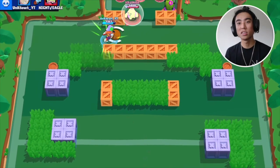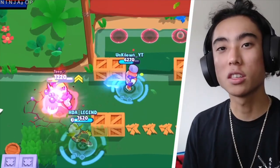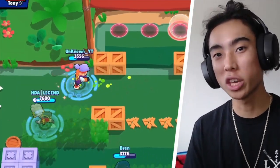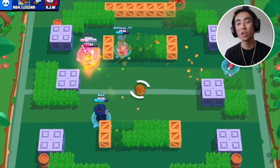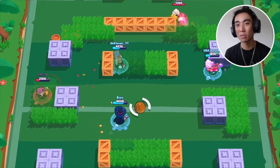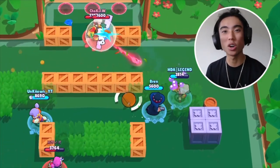This will only work if you guys are using Fang's star power Fresh Kicks. Whenever you guys defeat an enemy using your super, you will get your super back immediately. So if you guys use your super onto somebody and they are literally within one shot, just use your super to get them down. Then you'll get your super right back and maybe you can go onto another person, or you can run away if you're low.